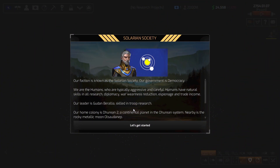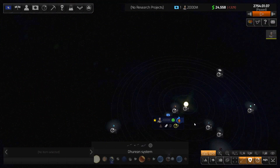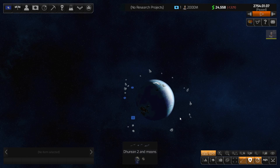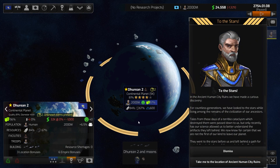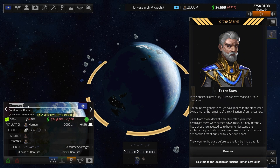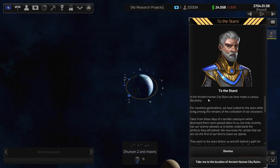Let's see what the seed gave us — Goodar Barelia! Hi Goodar. Our system is Durian 2, with a nearby rocky metallic moon. I'm definitely renaming our home planet. Our beautiful continental world — though it looks a little oceanic — will henceforth be known as Solaria Prime. Because that's always been its name. What are you talking about.